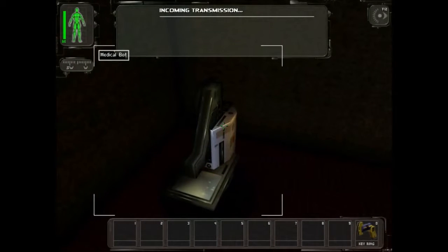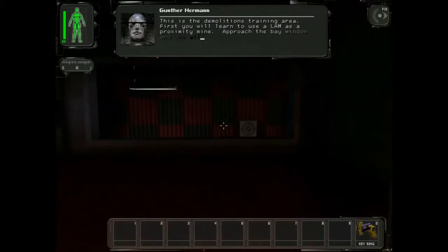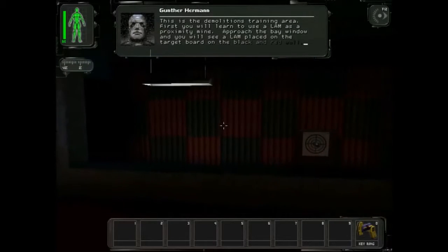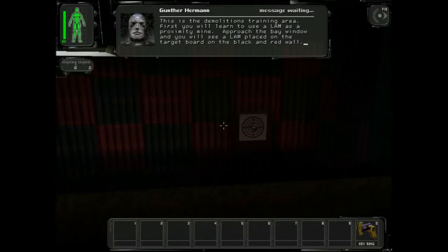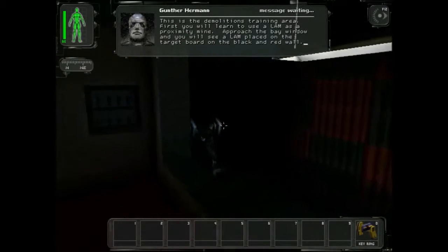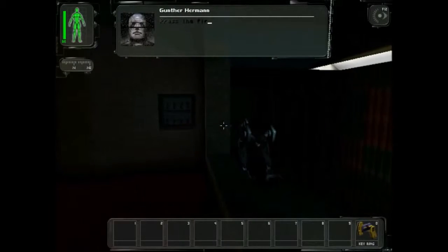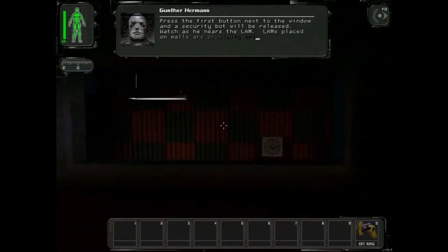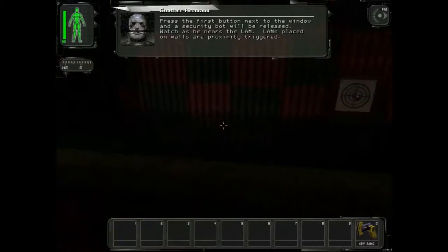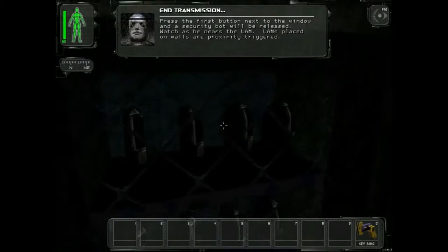A medical box. This is the demolitions training area. First, you will learn to use the LAM as a proximity mine. I like LAM traps. See a LAM placed on the target board on the black and red wall. Press the first button next to the window and a security bot will be released. Watch as he nears the LAM. LAMs placed on the walls are proximity triggered. Those look like mines to me.